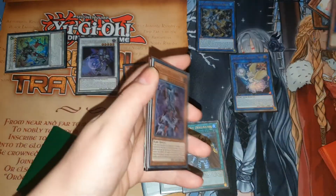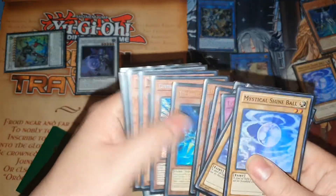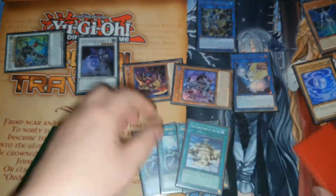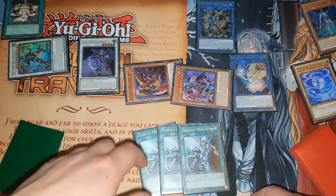You're going to use the effect of Moon to dump the Majesty Hyperion, then use the effect of Majesty Hyperion to banish the Neptune to summon itself. Neptune's effect is going to add Sanctuary in the Sky - I always activate it straight away so don't forget, it is there, it's just out of view.